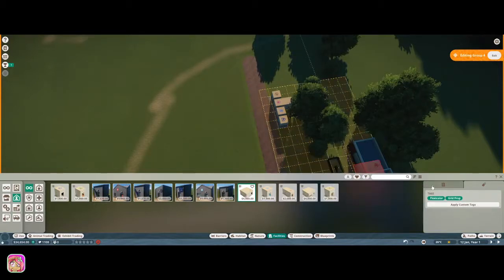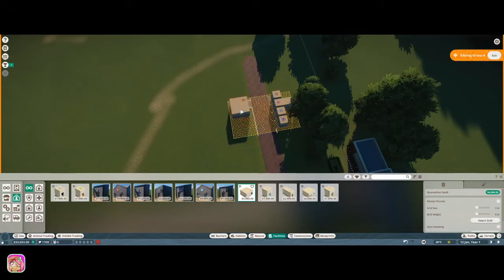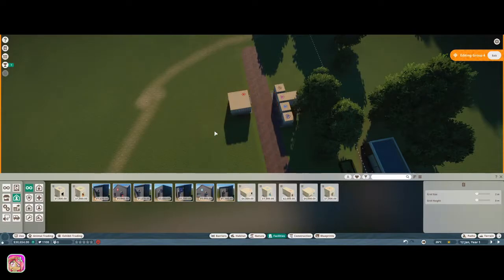We can go down to grid size and grid height and make it as small as possible — that makes it a little easier to not have things too far out. I think we're good on the buildings for now.